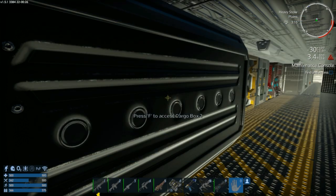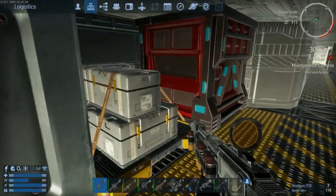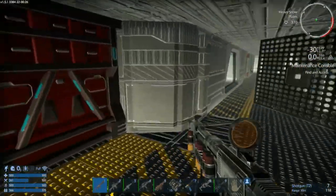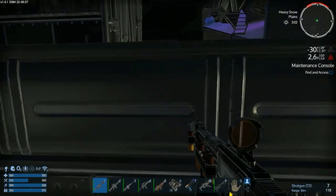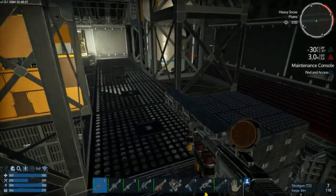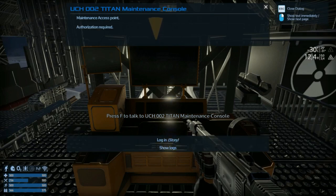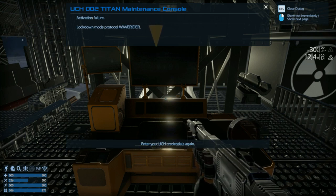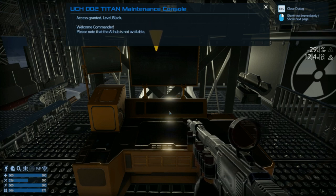Let's connect. We'll have to loot everything in here. So much loot. This place is quite generous. I'm getting a lot of radiation in here, and of course I don't have any radiation protection. Find an access maintenance control console. Maintenance access point — authorization required. Login. Activation failure. Lockdown mode protocol — Wave Rider. Enter your UCH credentials again. Access granted. Level black. Welcome commander. Please note that the AI hub is not available. Services are limited while this ship is under enemy control.